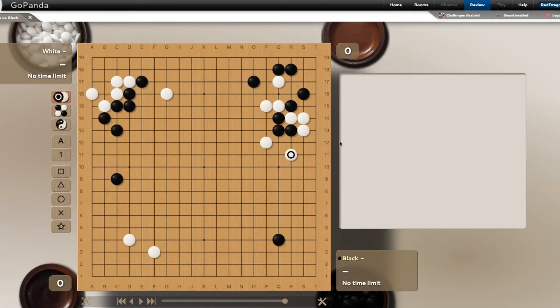This is called a soft net, where you net black in but it's not direct. If black tries to connect to escape around here, black cannot - because of the atari right here. If black was already connected here, then yes you can squeeze, but there's no way for black to escape. Anyway, that is the answer from the last homework problem.